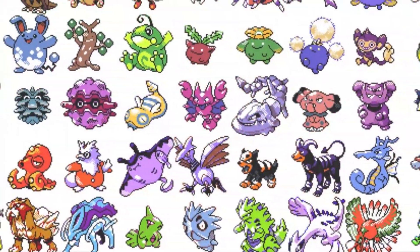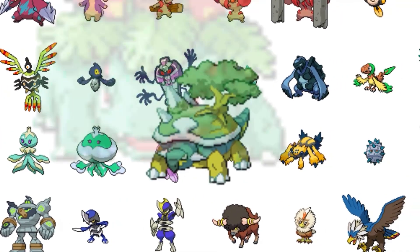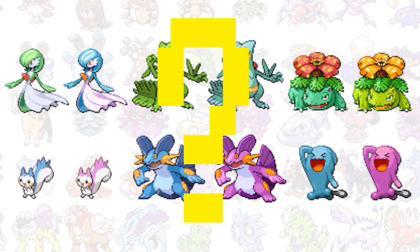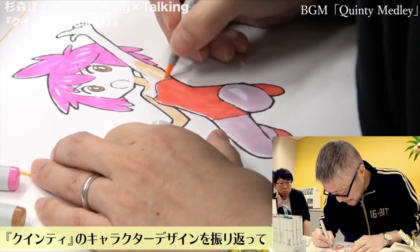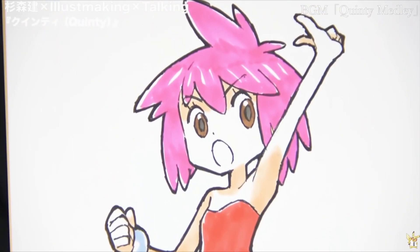I looked at every single Pokémon shiny and normal sprite from generations 1 to 5 to find out if shiny sprites are actually made by an algorithm, as many online theorize, or if they're all actually hand-designed, including the ones that barely change. So let's find out.